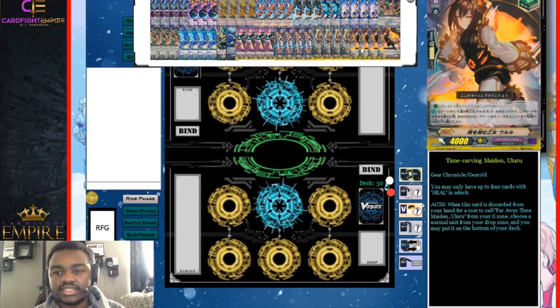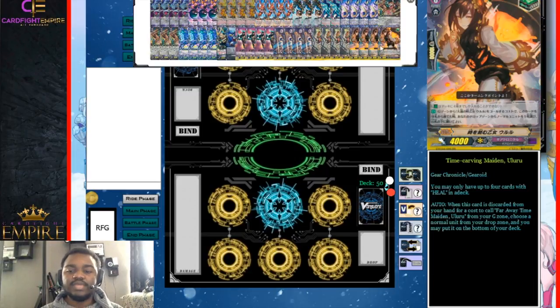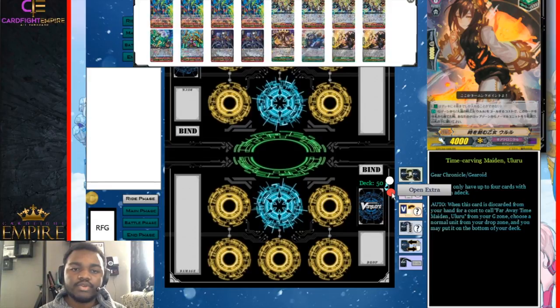We run Time Carving Maiden Urulu as our heal trigger. The reason I'm not running a ZTB heal is because I don't want to ever bind my heals with Arca's skill — I can just return my heals to my deck with Hecardo, so I'd rather all my heals be in the deck so I can keep myself at low damage and keep healing if my opponent puts me to high damage. Also, when we G-guard with the new Urulu G-guard, it allows us to return a card from our drop zone to the bottom of the deck, which is pretty good for not decking out and making sure your plays are instrumental towards your win.